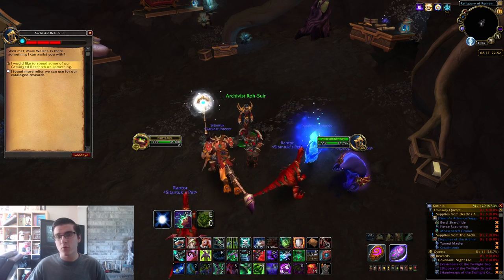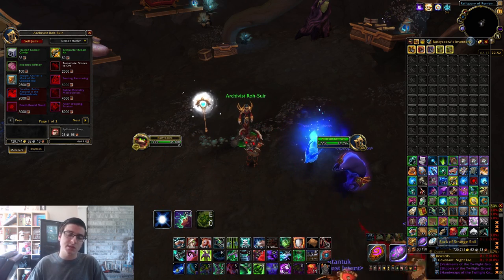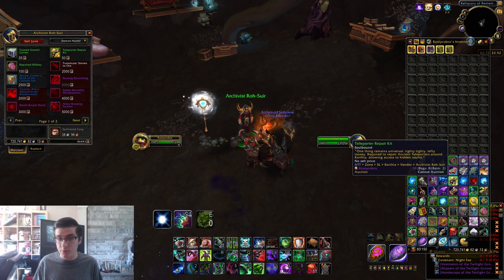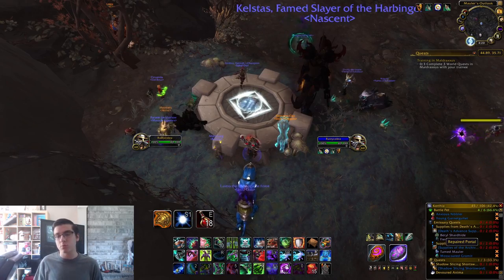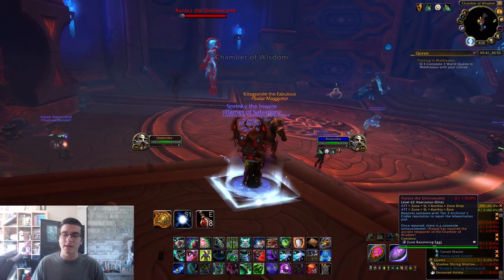The rank three and four relics don't necessarily require you to actually be rank three or four — it definitely helps but it's not a requirement. The rank three relics require you or one other person to have a Teleporter Repair Kit. You need to be rank three to purchase it from the vendor, but someone else in your group can use it. It lets you repair teleporters which lead you to a rare spawn and the quest items. There are two teleporters you can repair.